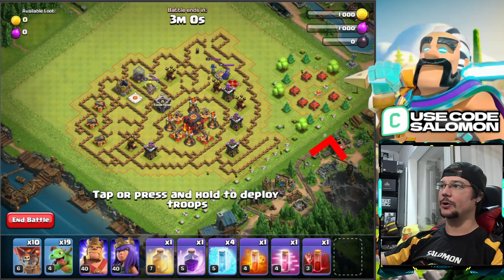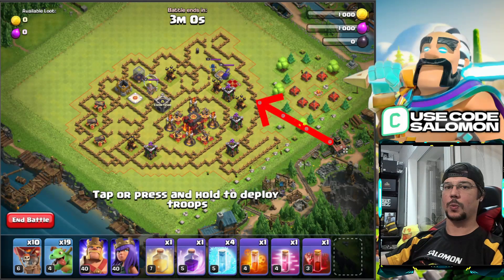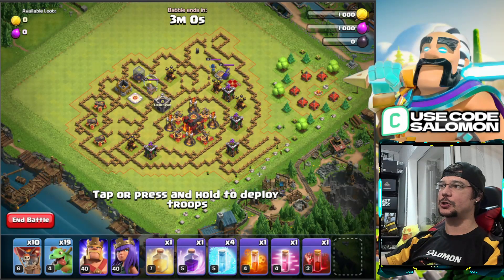After that, we deploy our heroes — send the King here, then add the Queen alongside him, and they should be able to destroy the enemy heroes. Use one Freeze Spell to freeze both enemy heroes at once. After that, your heroes walk across the base and finish it off — and that's basically it.